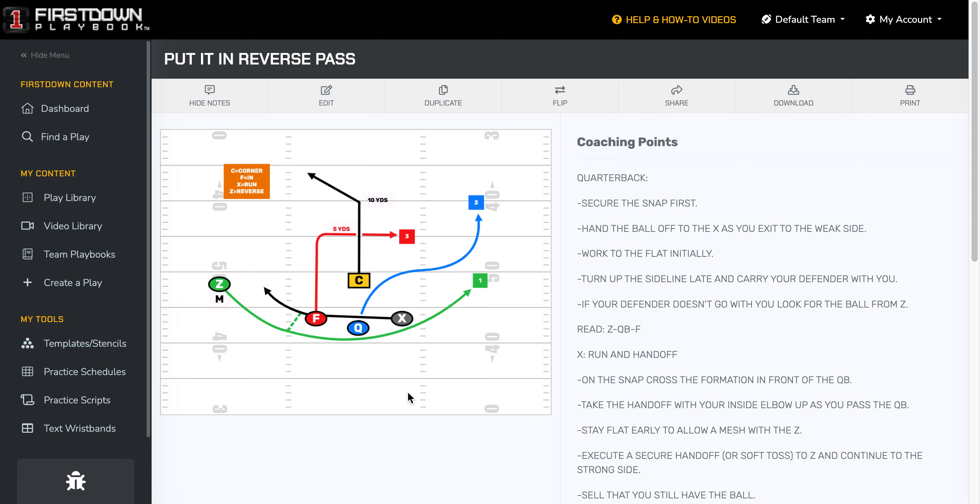You're looking at one of the 12 NFL flag formations that First Down Playbook offers you. We call this 'wide' because you've got a wide out to one side or the other. We've got it in a left formation here.